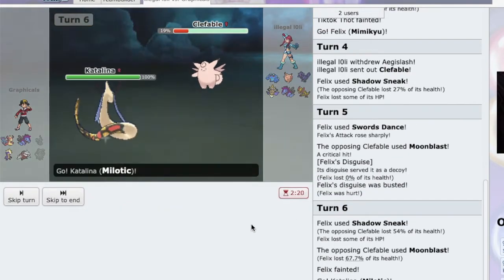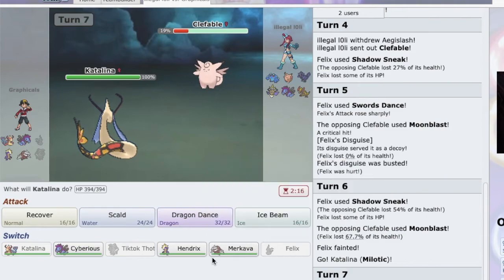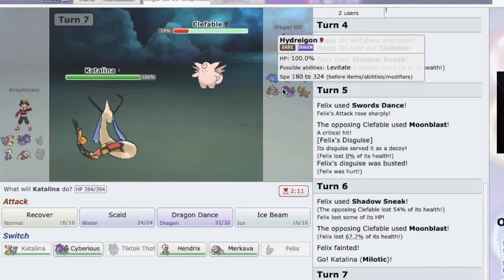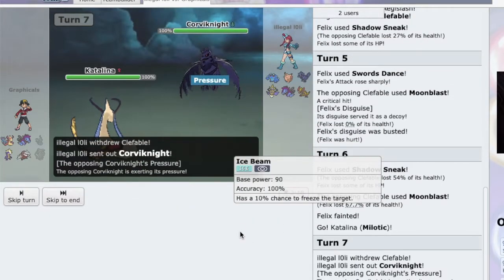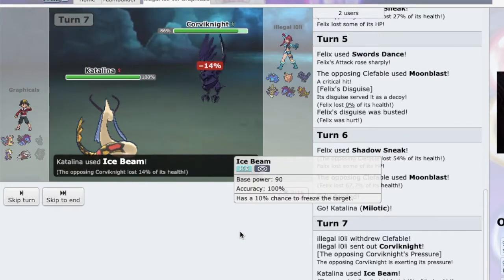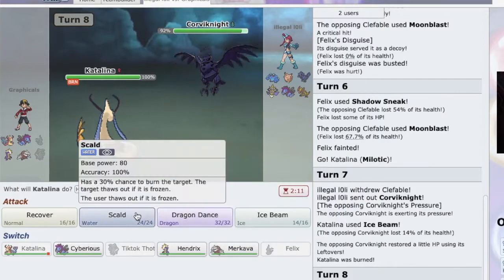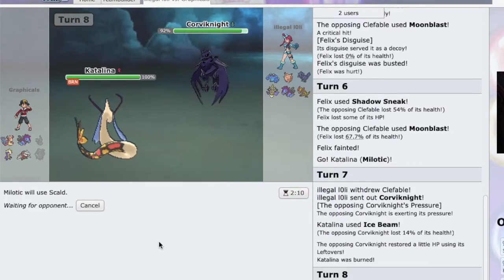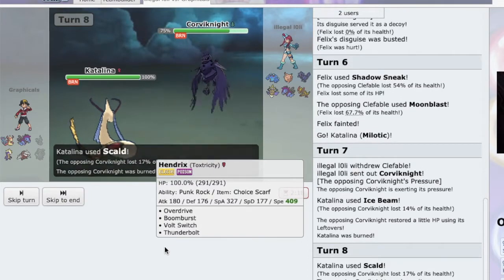I think I just go into Milotic and see if he switches. Who would he switch out to? I think he just Knocks us off. Corviknight comes in and that works. Can we get the freeze? No we can't. I'm just gonna hit Scald and try to go for the burn. This Corviknight won't be able to do much. Yes, we got the burn! Was that Brave Bird? Yeah, that did nothing to us.